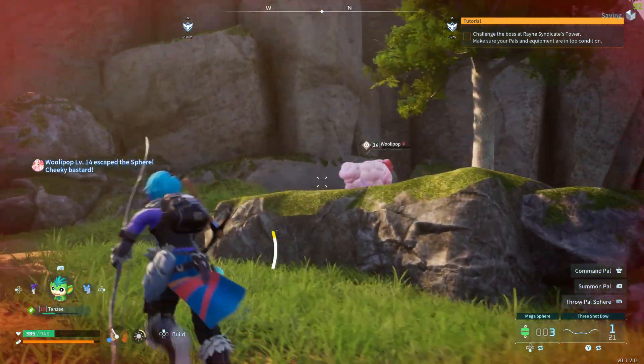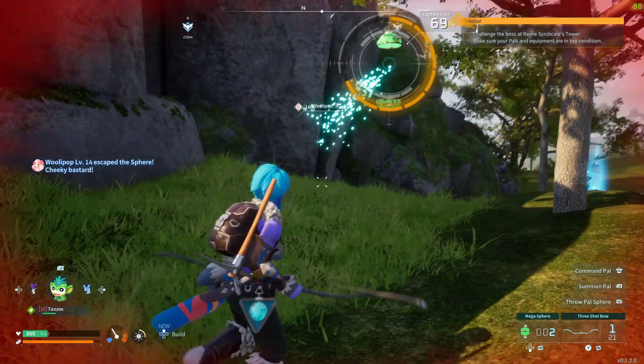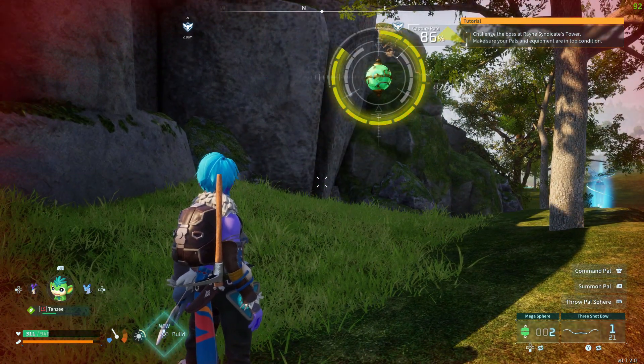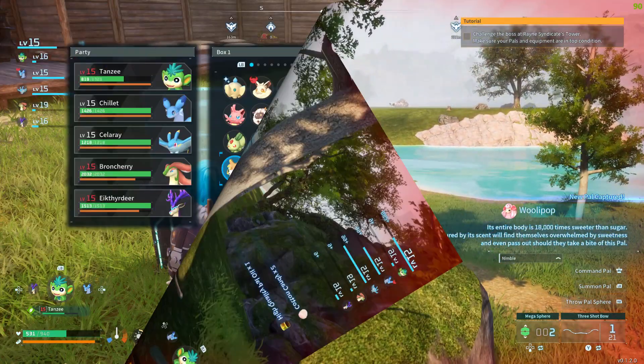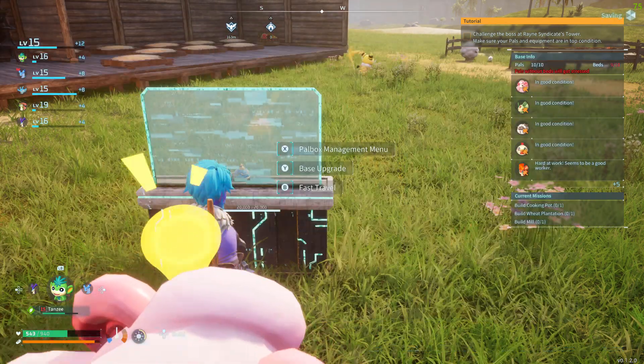Green was the next level up. I don't want to get knocked out here. Just stay in the ball, pink fluffy — there you go! We got a Wollipop! Back at the base, I'm just gonna drop it in one of the slots.